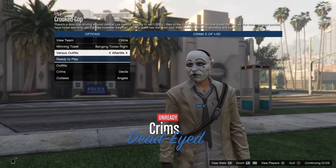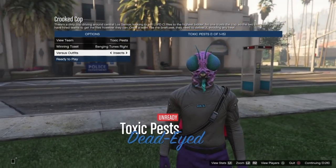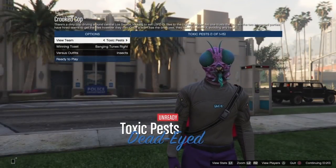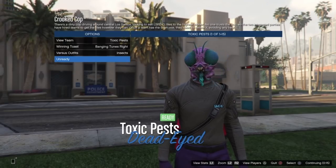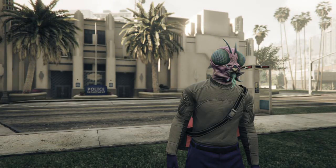Once the job starts up, you'll load into a screen where you want to head over to Insects and switch the outfit to Insects — only the host can do that, which is why I prefer you be the host. If you're on Team 1, you get purple joggers; if you're on Team 2, you get orange joggers. I have a duffel bag on — it doesn't affect the glitch, but I'd rather you do it without a duffel bag, so switch that off if you have one.